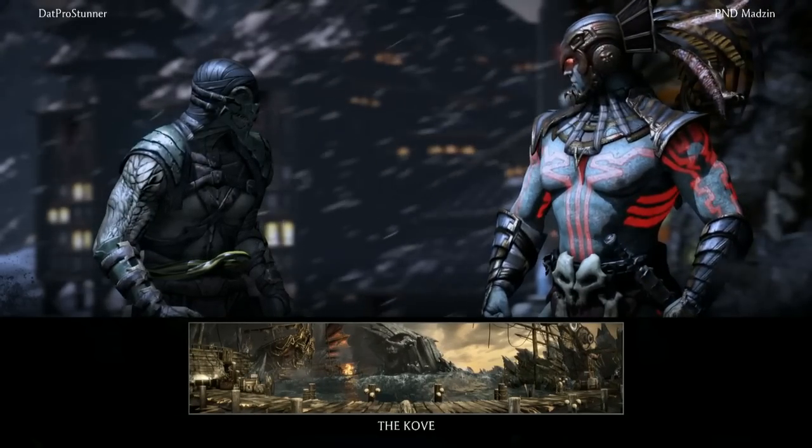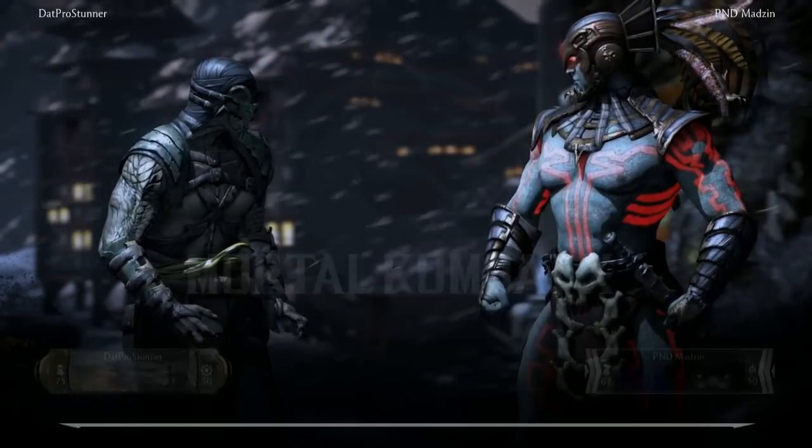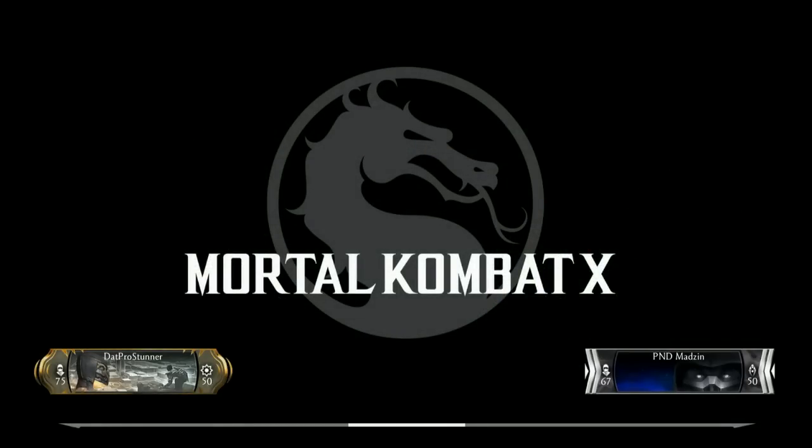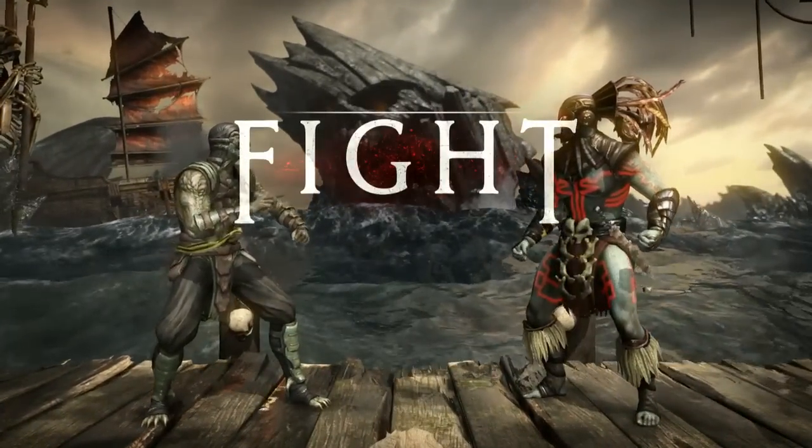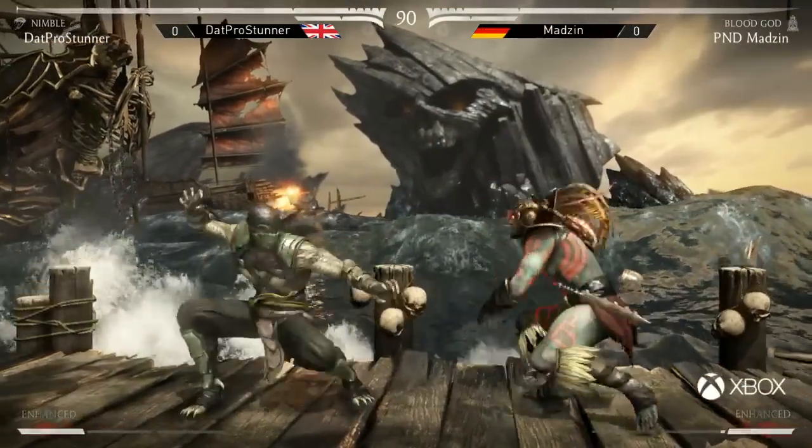He doesn't get a stage, so they are going to go for the Cove. This is a stage that Stunner has selected. Could this be a stage that Stunner likes for Nimble? I would definitely assume so, considering how well we saw him put the Interactables to use last time. The stages do make a big difference depending on your character — they can really give you a lot more safety and a lot more options.